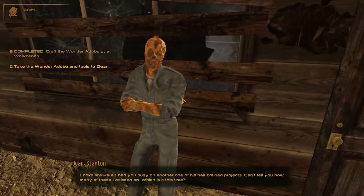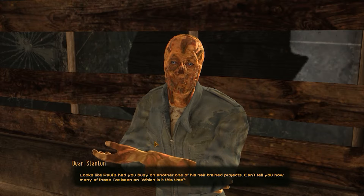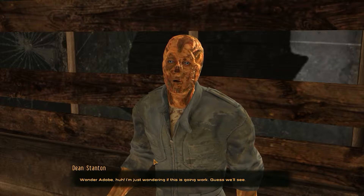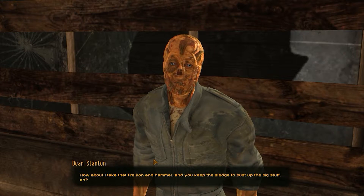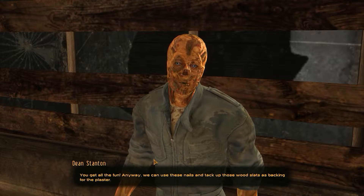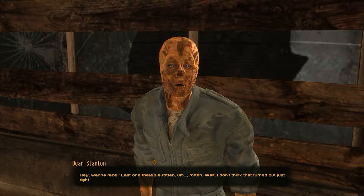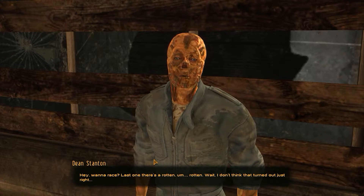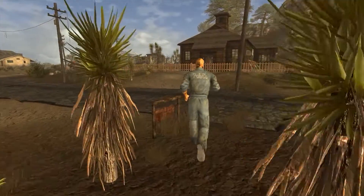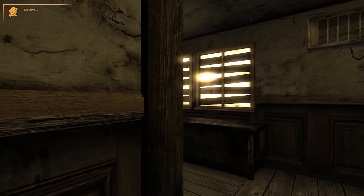Hey Dean, we have work. Paul said you're busy on another one of his harebrained projects. Can't tell you how many of those I've been on — which is it this time? Tearing down windows, sealing up walls — Wonder Adobe, huh? I'm just wondering if this is going to work. I'll take that tire iron and hammer and you keep the sledge to bust up the big stuff. We can use these nails and tack up those wood slats as backing for the plaster. Hey, you wanna race? Last one there's a rotten — wait, that didn't turn out right. I'll let him win.